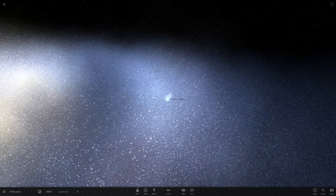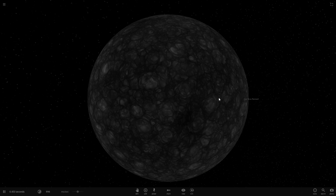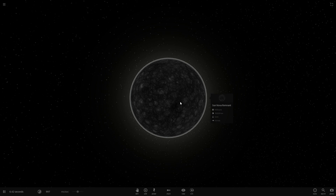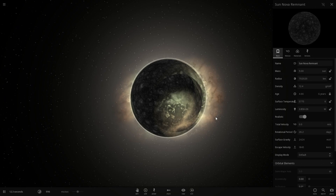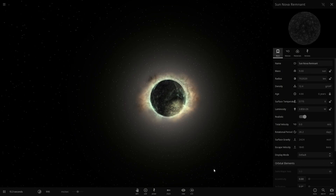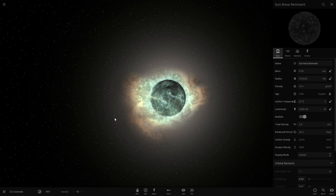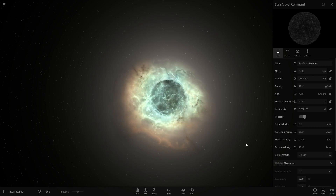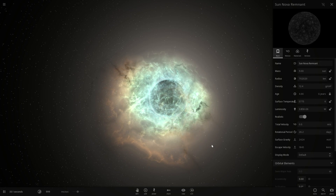We have supernovas — we can observe a supernova in the galactic disk. There's a Sun Nova Remnant, so that is supposed to be our Sun exploding. We can watch a supernova in close-up in real-time, although the star about to go supernova is not that colour and its temperature is not zero K. I think they're working on their supernova stellar evolution code, but it's fun to watch how fast a supernova would explode.